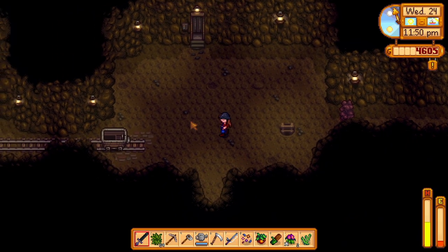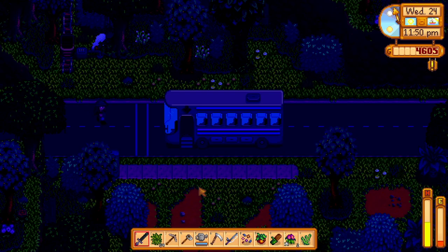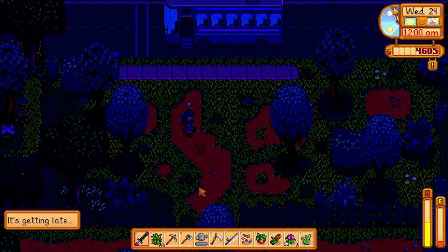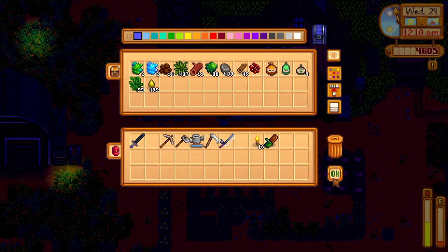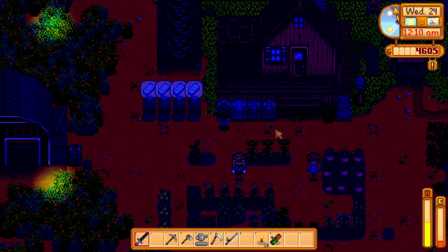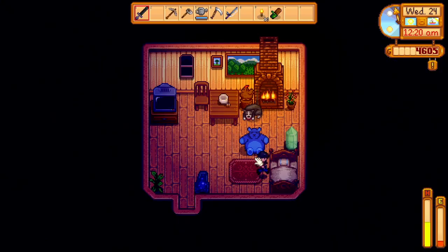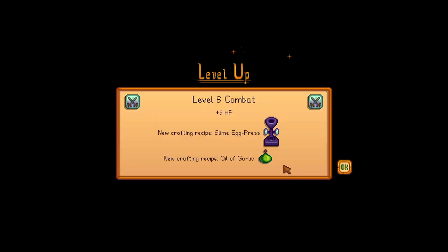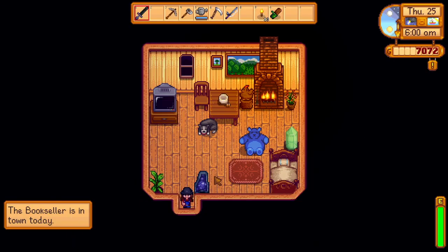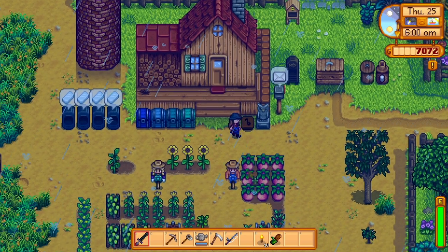That was very successful — we got all the way to level 90! We definitely have enough gold to upgrade our pickaxe. We have 499 stone, so we're pretty much golden when it comes to the coop. Oh — a slime! It's raining so I don't even have to water my stuff.